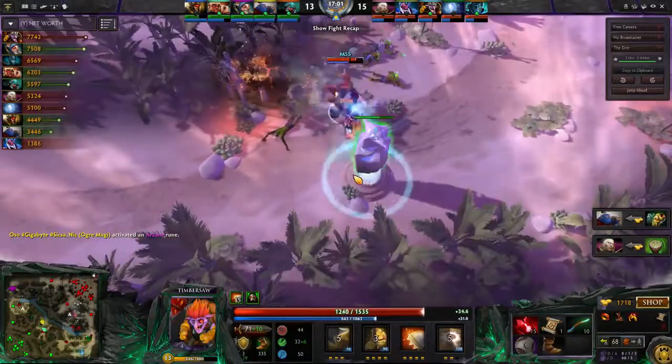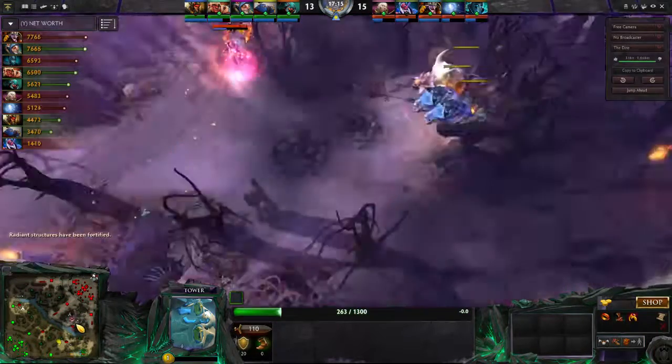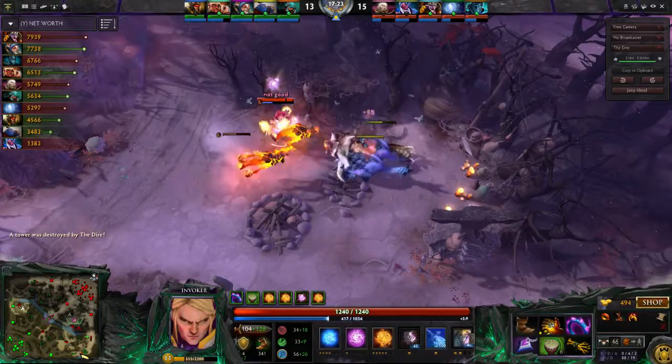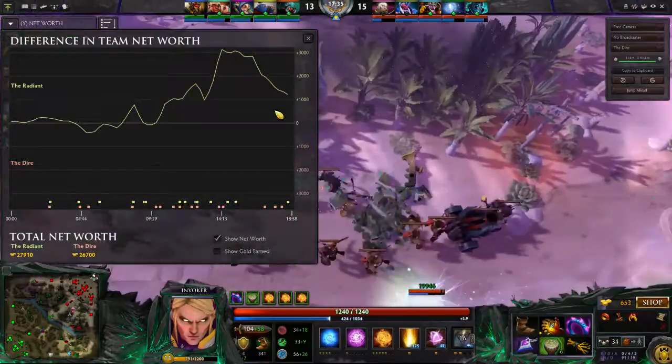But we're still near an objective. Two enemies just TP'd out. We can totally just kill this tower very, very easily without an issue. And you'll notice Invoker doesn't even need to be here — he can continue increasing his farm and getting more levels. This is really, really good for us because it means we can increase our advantage even more.